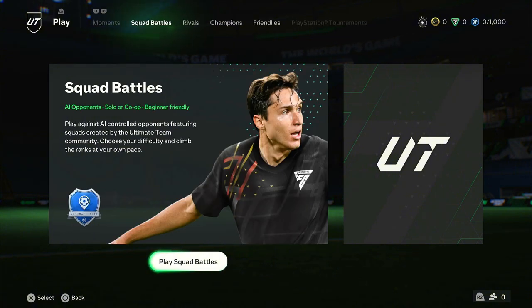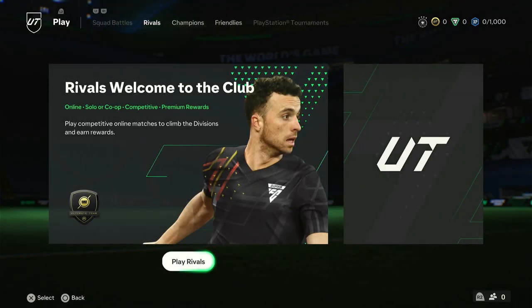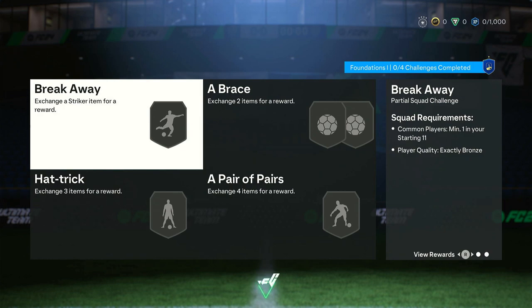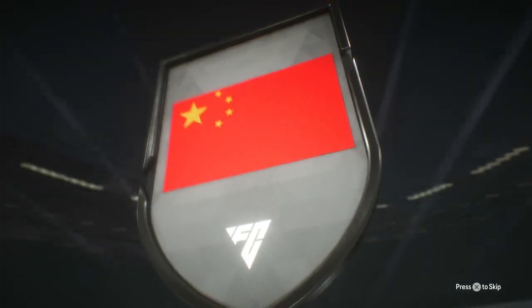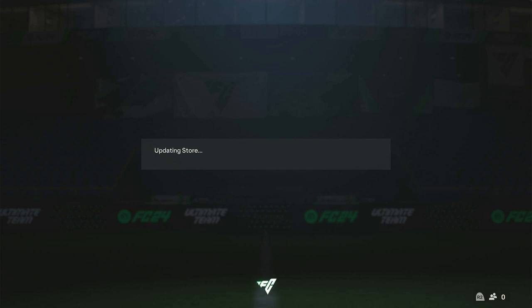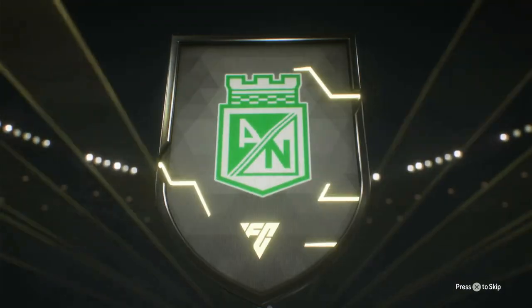We're going to go ahead and get started with some SBCs. Let's go to SBCs first and complete the intro foundations SBCs so we can unlock all the SBCs. We get 100 coins — not bad. We get a silver pack. A China center back — not really going to care much for Chinese players. Two players pack — we get a rare, but it's a Libertadores player, so not a big deal.